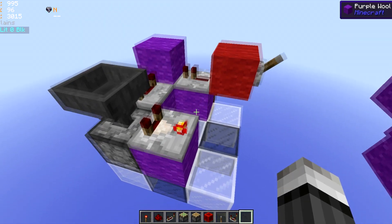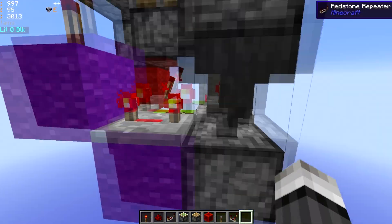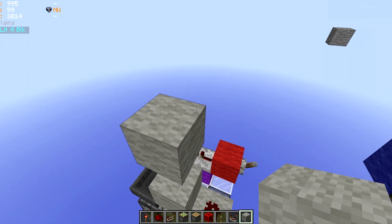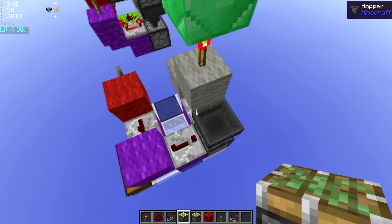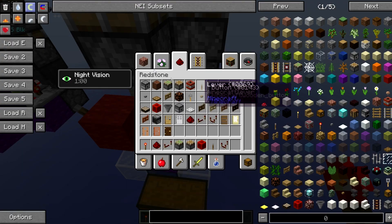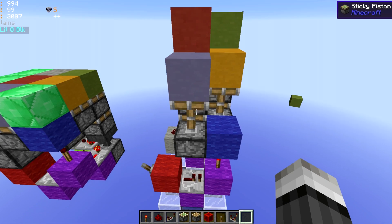One repeater into a block, into a comparator — it doesn't really matter considering your item will only have single stacks of three at max. The drop is out here because otherwise this piston would have been powered by this repeater. Next up, the input circuit — really simple, just dust and a torch, and then a solid floor block above it like this. Now we can place in our double piston extender right here, and the single piston extenders right here. The single piston extenders will be powered from this torch and through this.